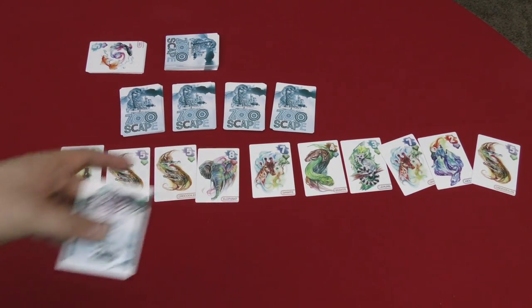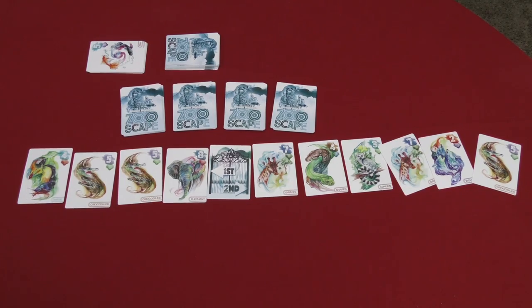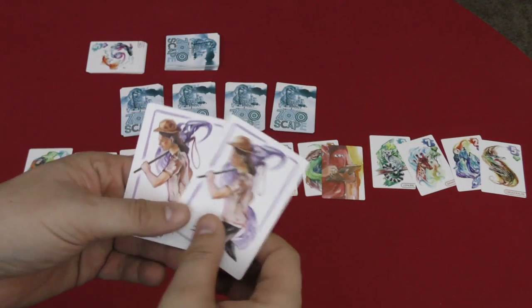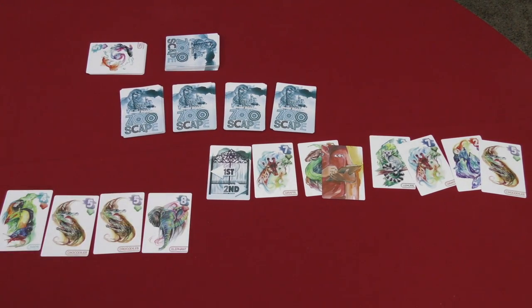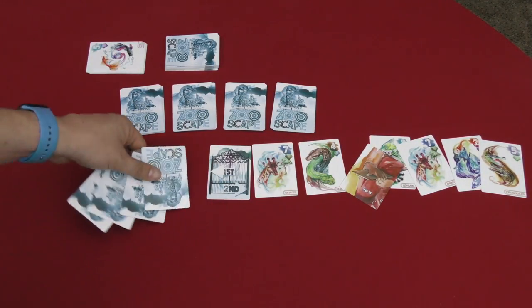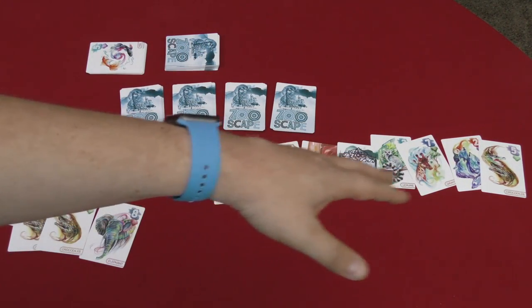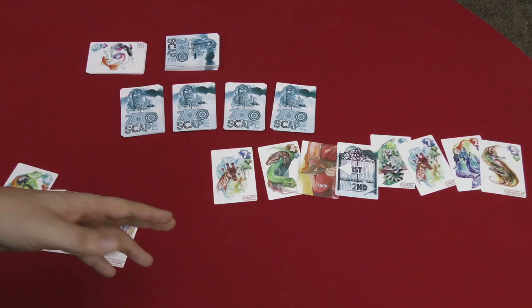The manager splits the cards into two groups, then places the clipboard in one of the groups. Each player simultaneously selects whether they want the first or second group, placing a card face down and then revealing it. If you're the only person to pick a group, you get all the cards in it. If nobody picks a group, those cards go underneath the clipboard. If multiple people pick the same group, that group gets split further and players choose again.